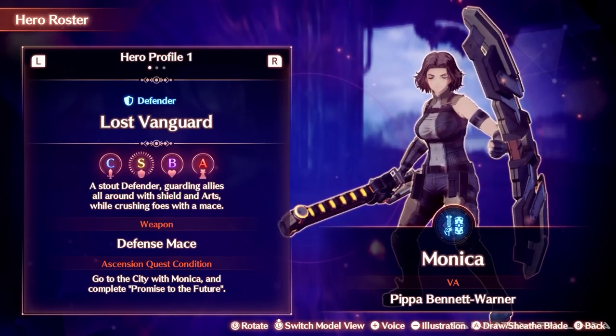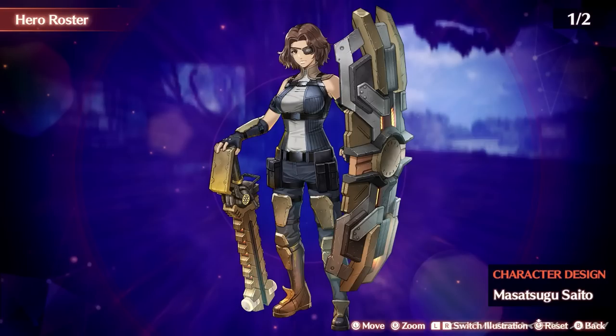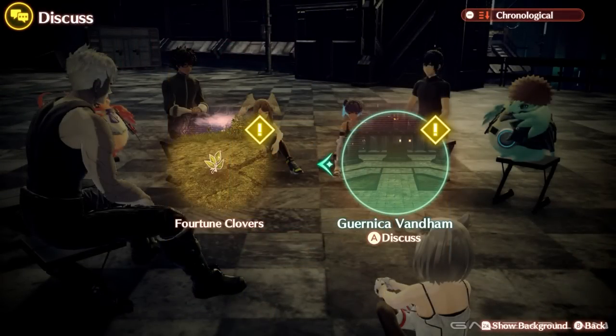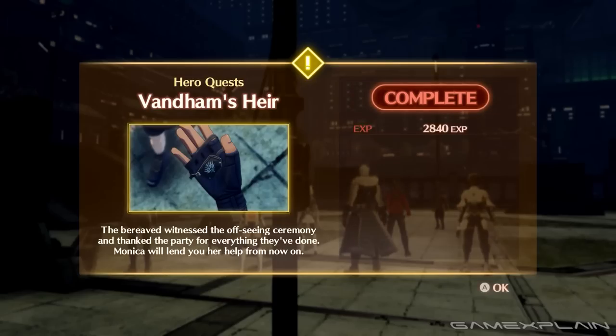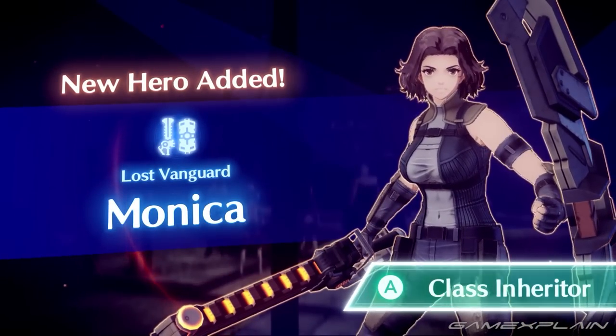Starting off your heroes available in Chapter 5 is the city's bulwark Monika, a defender. The Lost Vanguard class can join your ranks by completing the hero quest Vandem's Heir, which you can claim by finding a discussion topic in the city. Completing this quest teaches you more about Monika's family, and she decides to join your ranks. Keep in mind, Monika will be unavailable for some portions of the story.